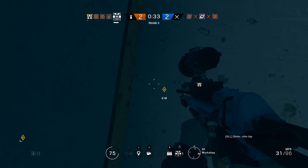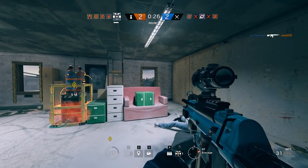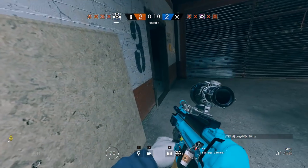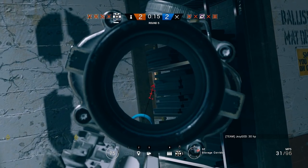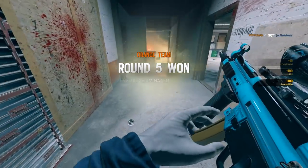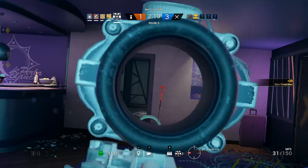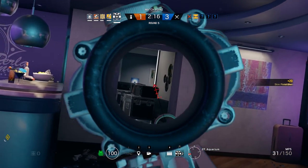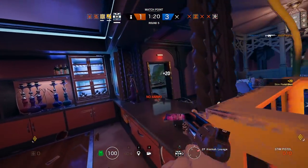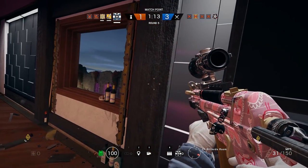Playing anchor forces you to learn every room and helps you understand where and how the enemy will come from. It also trains you to predict where their head will be — hold a super tight angle and wait for them to peek you for the best chance of winning. Once you get a better grasp of angles within the objective, you can branch off into roaming. Both Rook and Doc are identical in armor, speed, and weapons, so their loadouts should be exactly the same — the only difference is what map or location you're on. Running both on your team is fine, but consider picking Mira instead to offer different options and spread your gadgets more evenly.